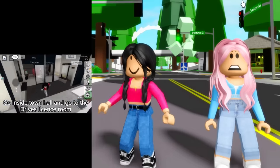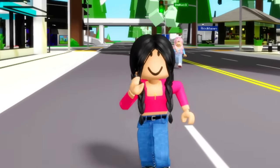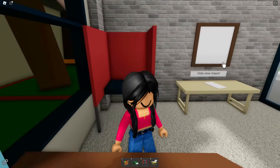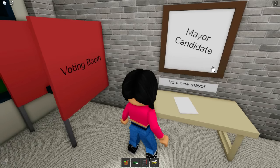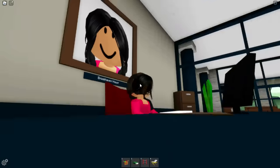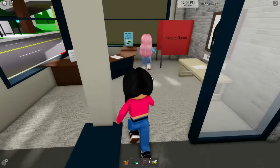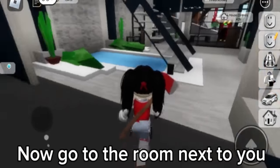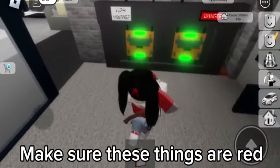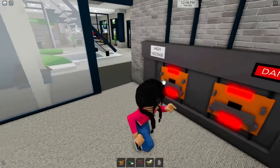Now we have to bust this creepy myth in Brookhaven. Go inside Town Hall and go to the driver's license room, then click the picture six times which has your face on it. We're gonna sign up for our driver's license because we definitely need to take that test. It says Mayor Candidate - I guess you want to be the mayor. One, two, three, four - we both signed up to be mayor. Now grab this clipboard and click F six times. Go to the room next to you - this is the power one. Turn the second one on and turn those things to red. Every other one needs to be turned on, and turn these to red which they already are.